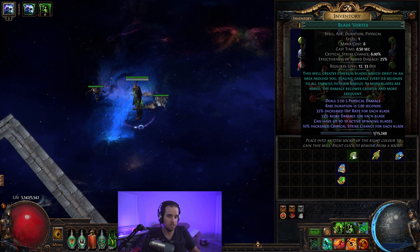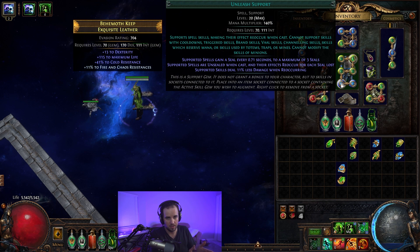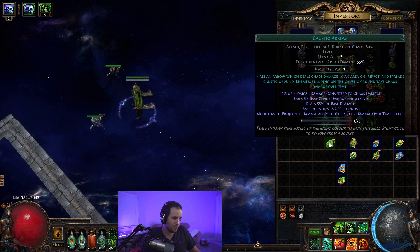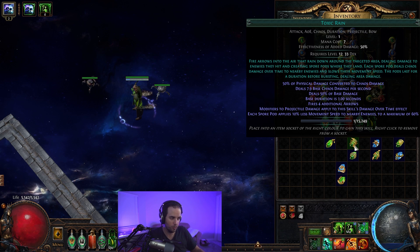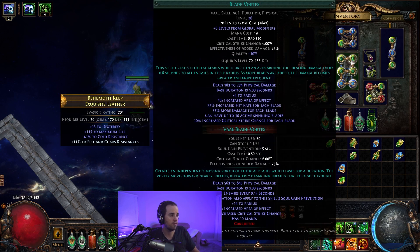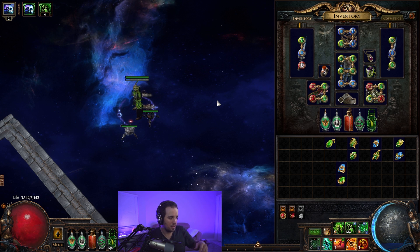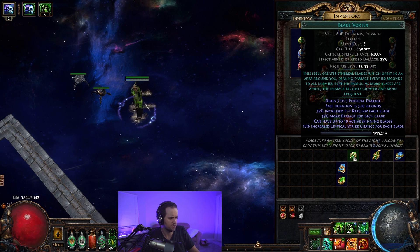You also want to pick up Blade Vortex at this point, because when we hit 38 and we grab the Unleash gem, as soon as we have access to this at 38, you're going to want to switch over to Blade Vortex because it's going to make you do a ton more single target damage — and I also just think it's more fun. You can continue with Toxic Rain and Caustic Arrow all the way until maps if you really want to, but you're going to want to grab Blade Vortex and level it up. You're also going to want to look for Vaal Blade Vortex — you can do the Vaal Side Zones. Vaal Blade Vortex is really useful. You might have seen me use it in the map example. It's basically an independent Blade Vortex that just runs around and tries to chase stuff down.